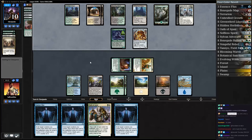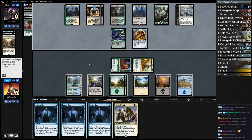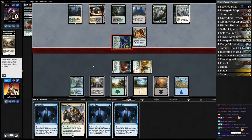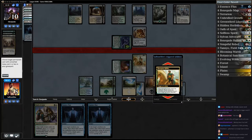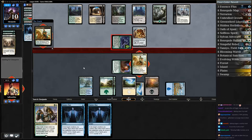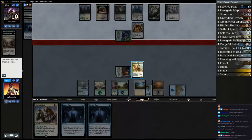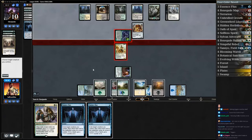Pacifist flips; opponent's down to 10, so we're getting pretty close. Opponent goes to combat, attacks, leaves back the Scrounger. So we crack Evolving Wilds, Essence Flux, Renegade Rallier to get back an Unbridled Growth — so good. We equip it to our land, that gives us another blue source. Now we block and Essence Flux our Renegade Rallier.